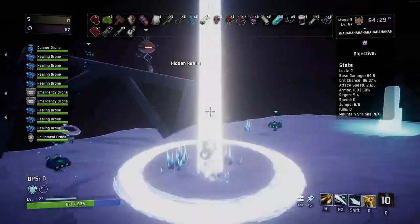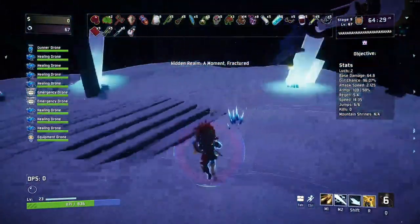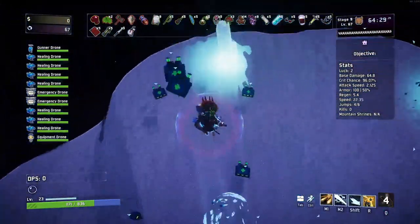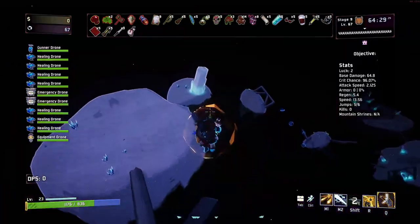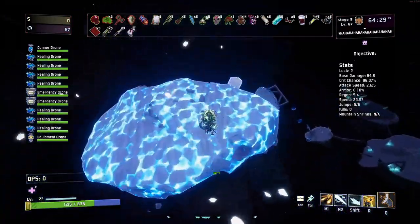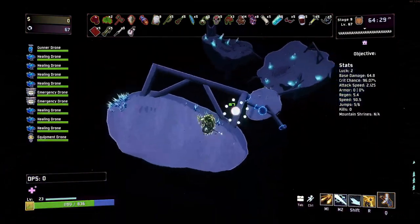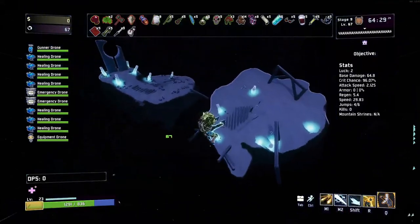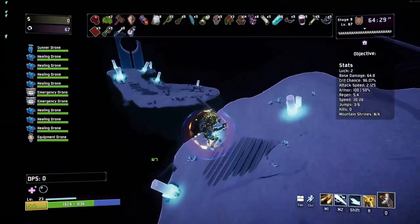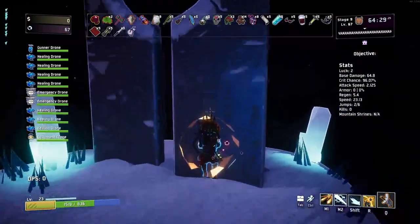True Respite unlocks Mercenary. If you're running stages to get Engineer or just having fun, eventually a Celestial Portal will appear after you do a loop of the stages. You need to reach stage 8 and complete the Teleporter event. Going through the Celestial Portal — not the Teleporter — will take you to a set of floating islands where there's an Obelisk at the bottom that needs to be activated. This will end your run but unlock Mercenary.